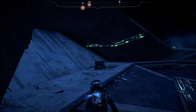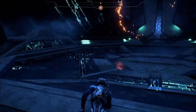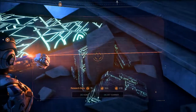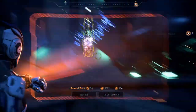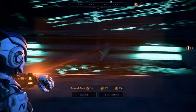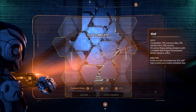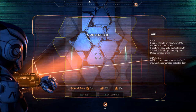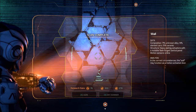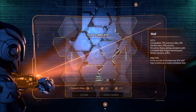Any more displays? What's this? Just a bunch of rubble. What the hell was that? What are you guys doing? A bunch of clowns. Look at that. Another wall? Composition: 71% unknown alloy, 14% element zero, 15% ceramic. Structures: heavy plating, actuators with immutable flashforged central panel. Motion sensors online. In the correct circumstances, the wall may function as a motion-activated door.